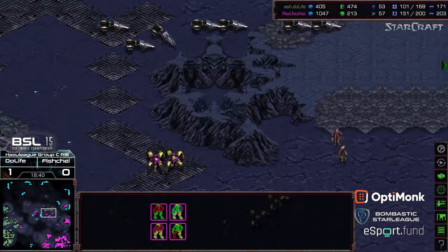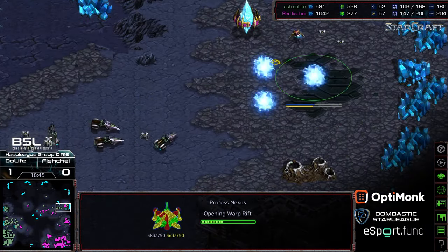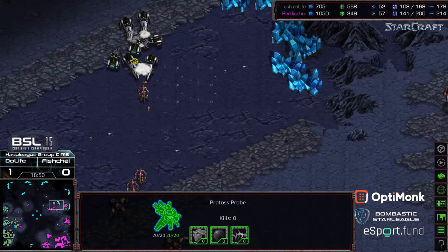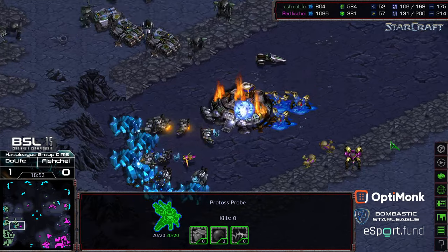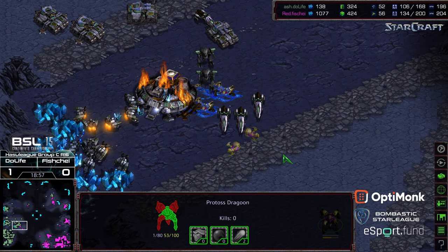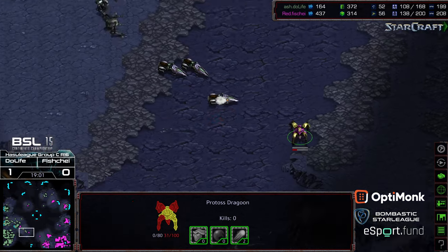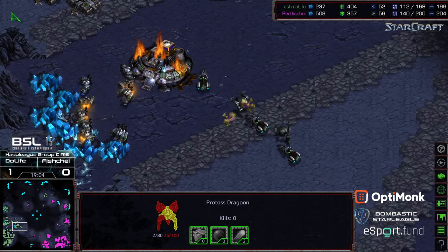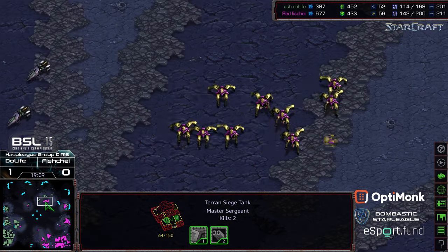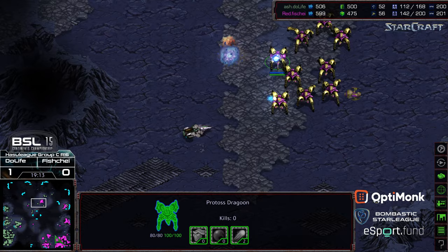More dragoons — a probe battle — grouping up. Fisheye is not able to get on top of these vultures before they sneak in. Dragoons are attacking into that command center; Fisheye is not quite able to babysit this attack force while dealing with vultures to the north — and as a result, the attack army over Do Life's third is lost. Do Life is grabbing his fourth base: level-two weapons, level-one armor now online versus level-two weapons for Fisheye.